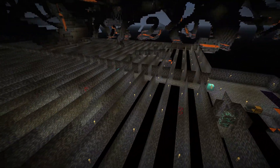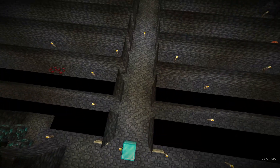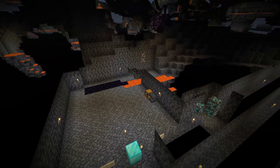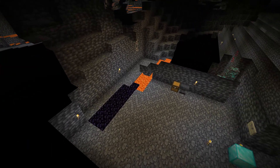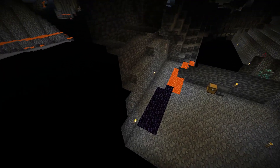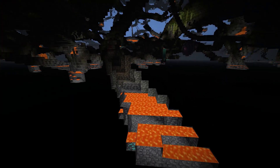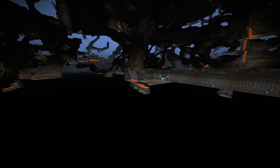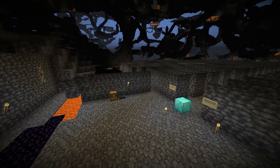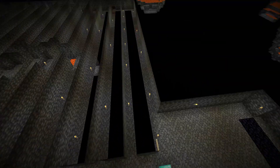First, let's look at the effort put forth. We have a branch mine here — a typical branch mine. To keep it as basic as possible, in 1.17 we go down to the level right above lava level and begin to mine. As you can see, lava level seems pretty consistent across the board, and we started right at the top of lava level, which is y equals negative 54.